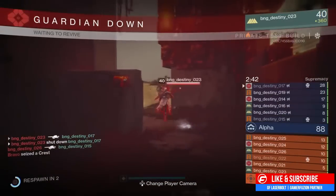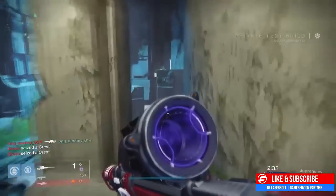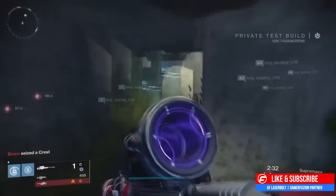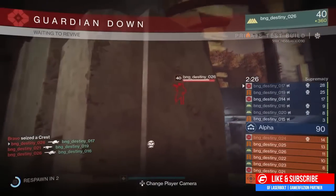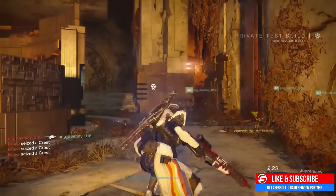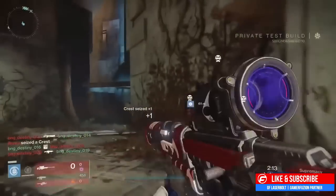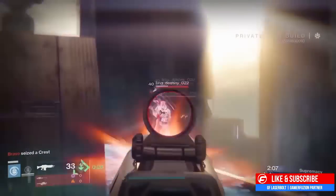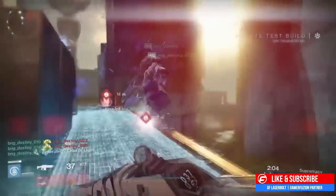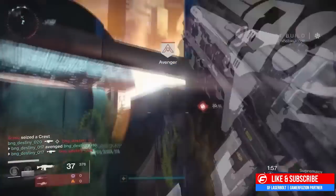Next up we have the Thorn — the one everybody's waiting for. Damage over time provides location information and delays health recovery. It's getting the fastest hand cannon fire rate family and effectively best-in-class range with Send It. Since they're bringing it back for Rise of Iron, they evaluated its place in the weapon ecosystem. To avoid what happened in Year One, they decided to reduce base range by 25 percent — so Thorn is getting a nerf.